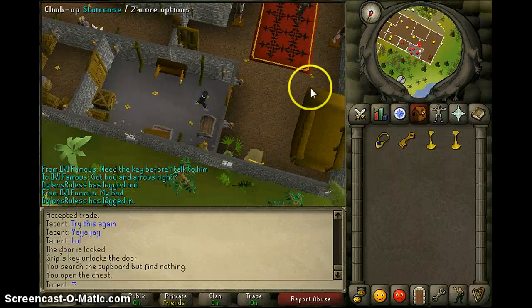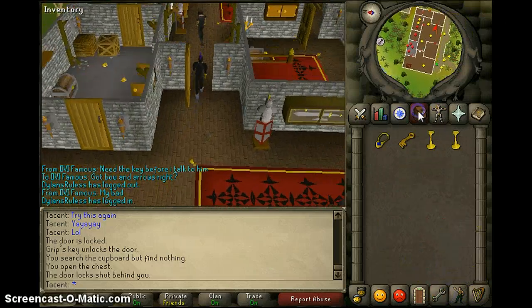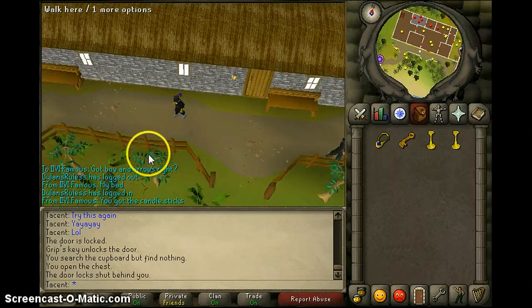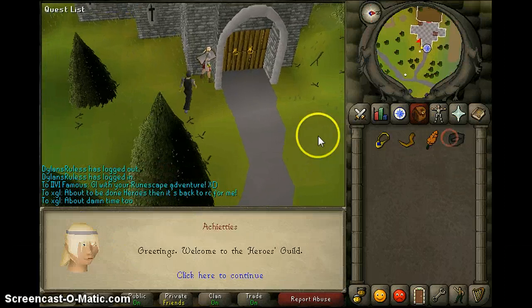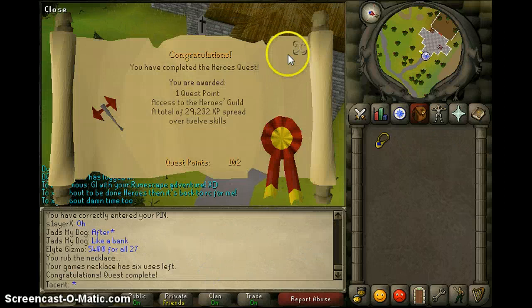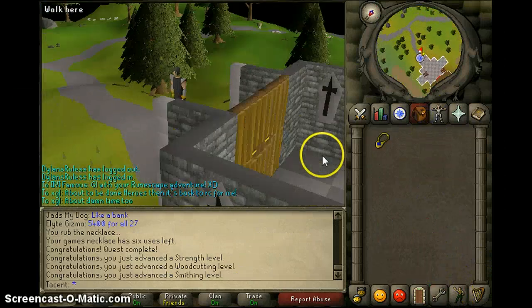After you get the key, walk into the next room, open that chest and get two candlesticks. Give one to your partner. Then go give it back to Katrine. After that, I'll meet you guys back at the Heroes Guild for the finishing of the quest. So we're back at the Heroes Guild with our Cooked Lava Eel, Fire Feather, and Thieves Armband. Quest complete! Now you can wield a Dragon Battle Axe and Dragon Mace, go inside the guild, and at the bottom you can charge your Glories.